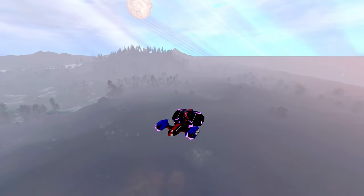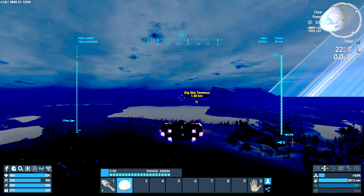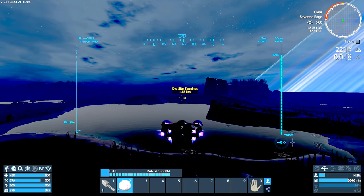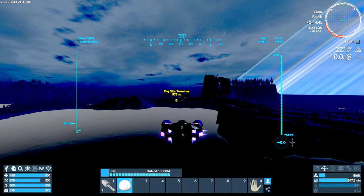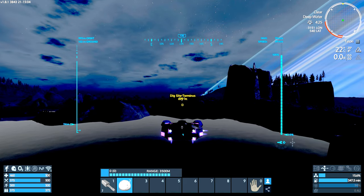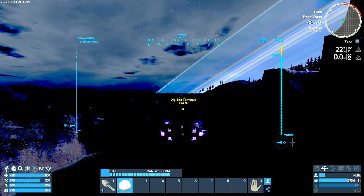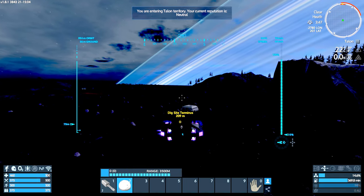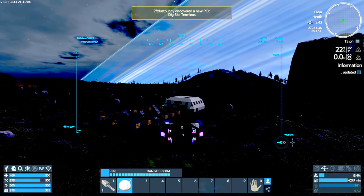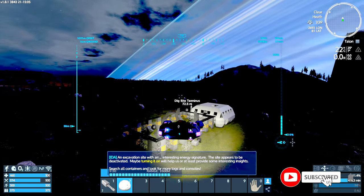Hello ladies and gentlemen, boys and girls, and welcome back to Let's Play Imperial 1.8. I'm Seven Foot Dust Bunny, and here we go into darkness it seems, as we head towards the dig site terminus — one of the few places we have left to visit. Where's the light? There we go, the light should be on.